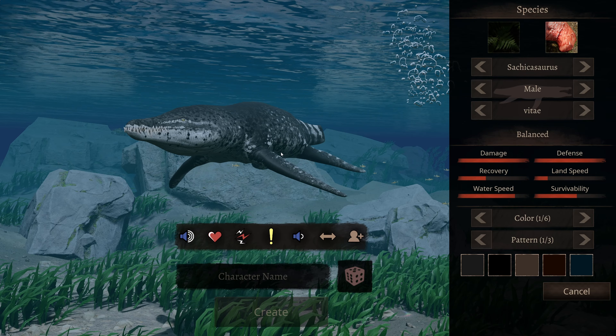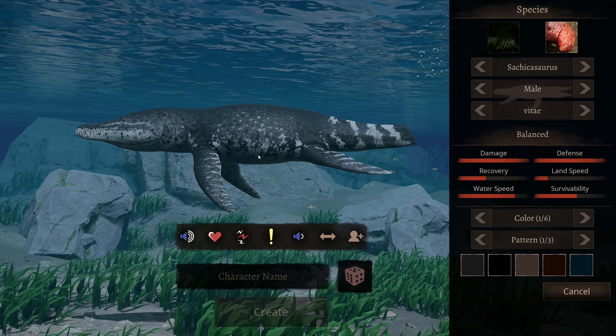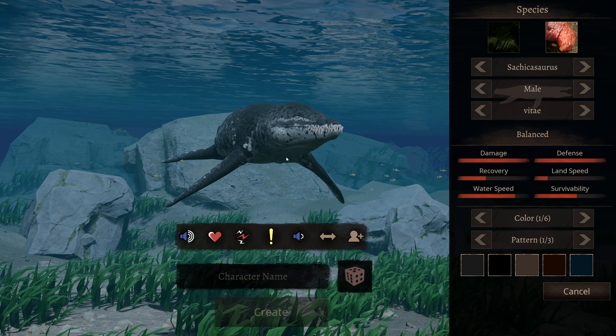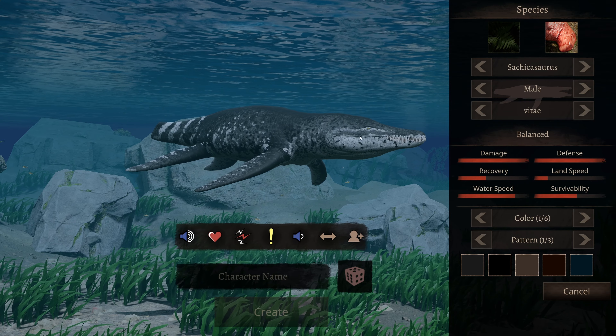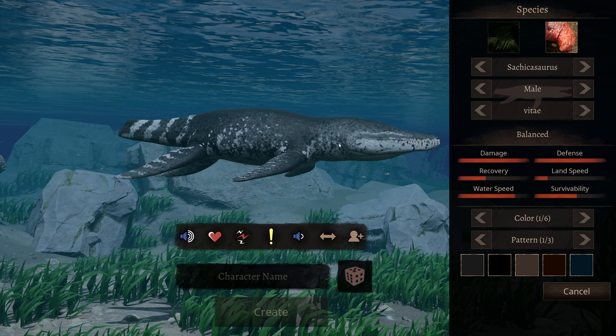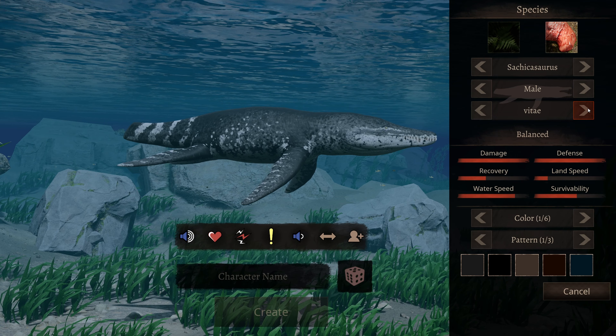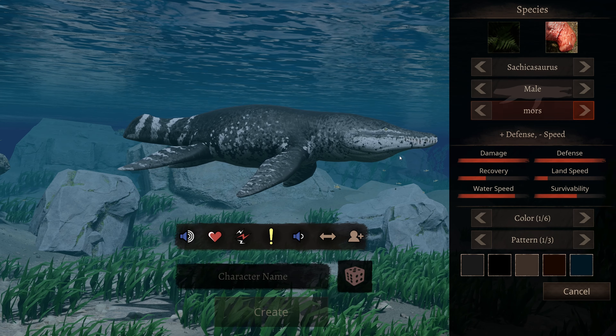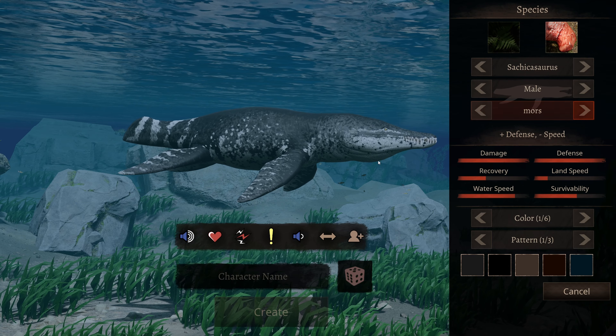I'm really excited. I've been really looking forward to more aquatics being added both by the devs and by modders. So I wanted to check this guy out real quick, and first we are going to look at the subspecies. So this is the balanced one, and it looks pretty good. Let's look at the next one. So this is defense — plus defense, minus speed. He is a lot more chunkier.